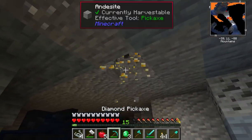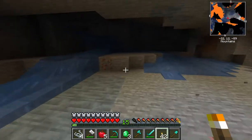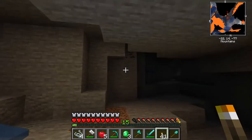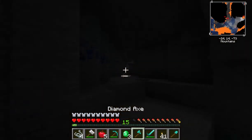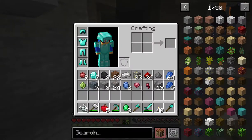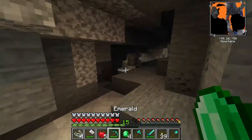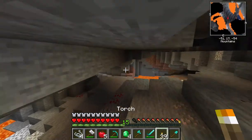Let's grab this gold. We'll probably need it for when we're enchanting. We'll have four emeralds now — those will probably be useful for enchanting too.